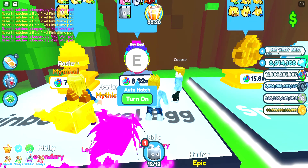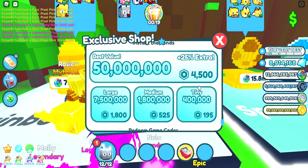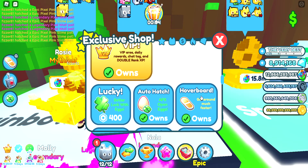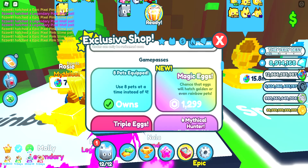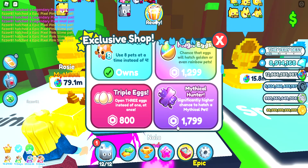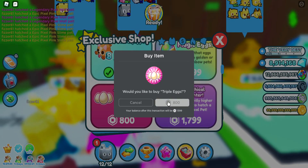Okay everyone, today we're gonna buy triple eggs - triple egg opening! We've just purchased auto hatch on one of the older cats and a hoverboard, so it goes around faster. Now we're gonna buy triple eggs. Just click the plus on the diamonds, or go to pets and then the basket thing - the little shopping basket. Yeah, so we're on the same page. I have enough Robux and hopefully you do too. Three, two, one - triple eggs!